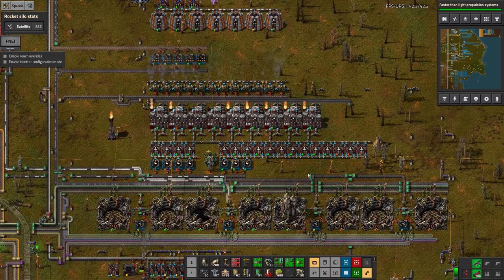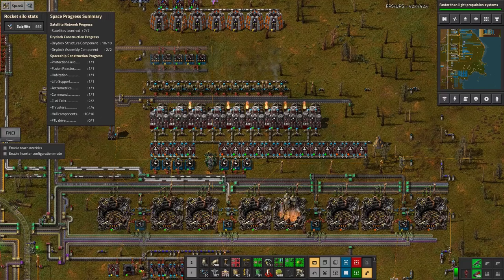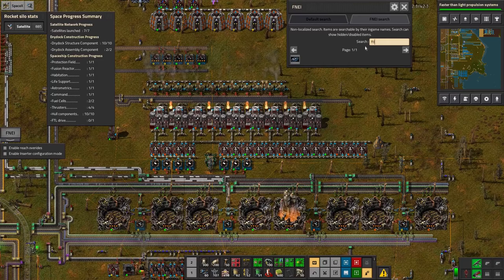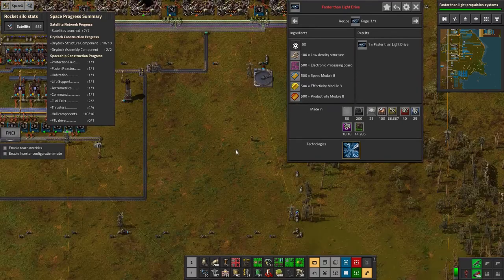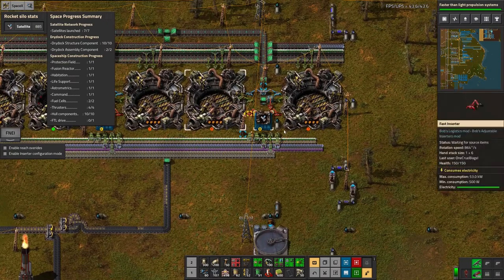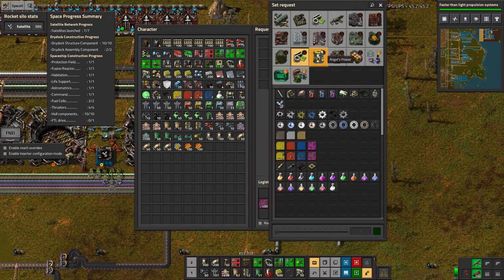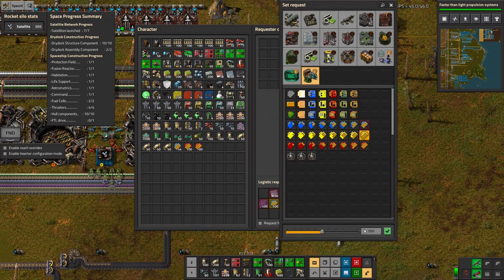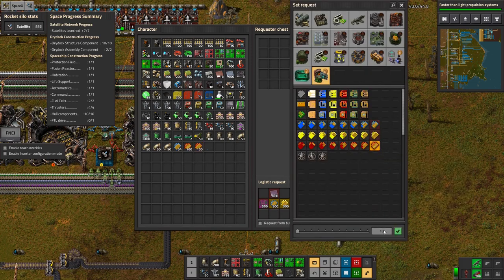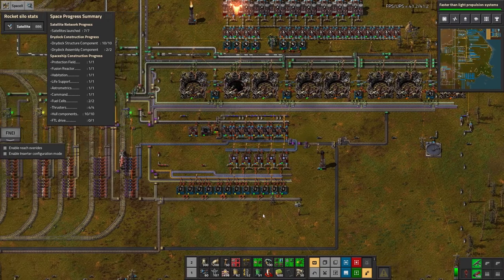It's a shame you don't get a number showing you how many are done, because it would be quite nice to see that ticking down. So once that finishes, I then need to build this FTL drive, which requires load entity structures, purple boards, and all of the modules. Let's head over here now. We can't set this building yet, but we can set it requesting the stuff it's going to need - I need 500 of them. These appear to not be on the logistics network, so I'm going to need to sort that out myself.